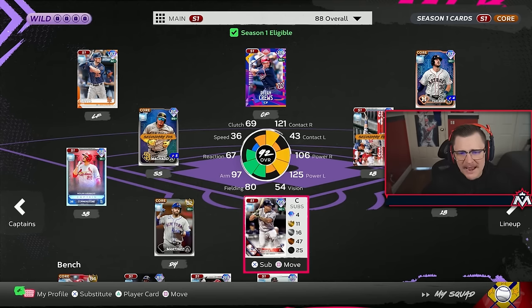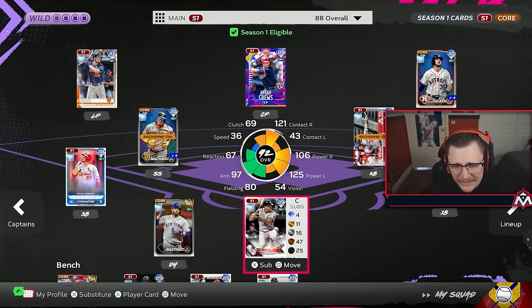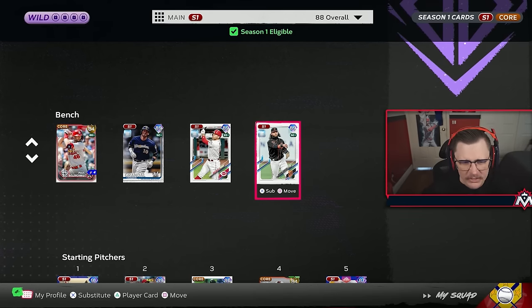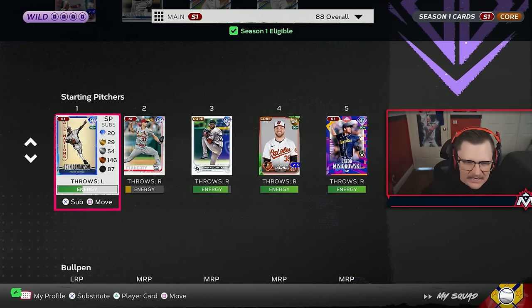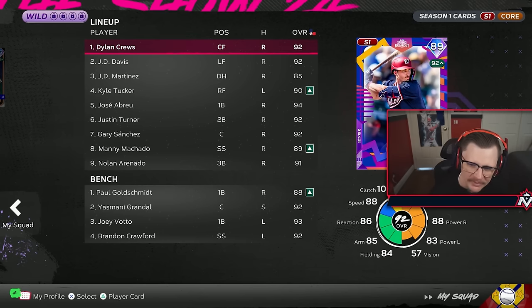When we did the math we built this team for under 50k - actually around 38,000 because of the free team affinity cards that fit with the NATO boost. But because we're using Donaldson it's roughly closer to 70k. Sue me for the title. The way we're going to stack this lineup because of clutch and speed - Dylan Cruz leads off, JD Davis in the two spot.